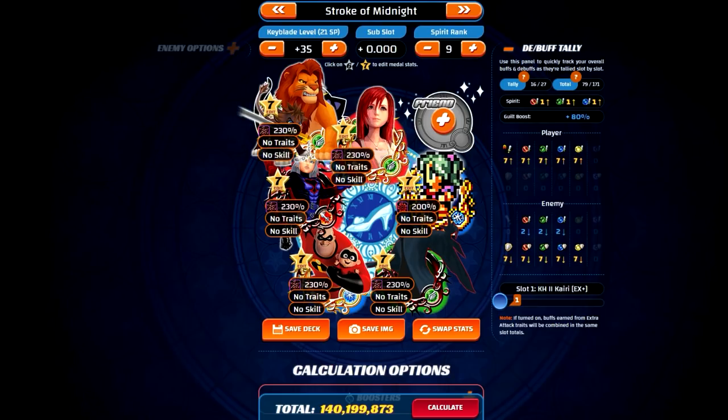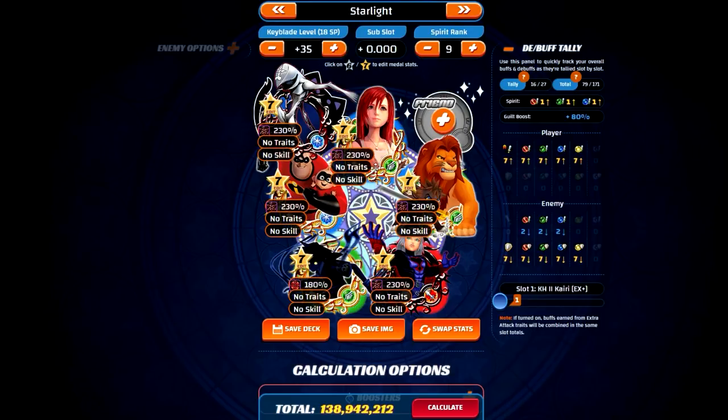Not guaranteed, of course, but it's possible. So in terms of this week's keyblades — Stroke of Midnight, Starlight, and Moogle Glory — let's go ahead and take a look at each of them. Starting off with Stroke of Midnight, we can see it's in first place amongst the three keyblades with about an average of 140 million or so. You can tell just by looking at the setup, it's pretty much just using the strongest high score challenge medals in the game and copying them. That's more or less what both Stroke of Midnight and Starlight are doing. Starlight is right behind it at like 139 million, copying Bob and Jack Jack and Simba.